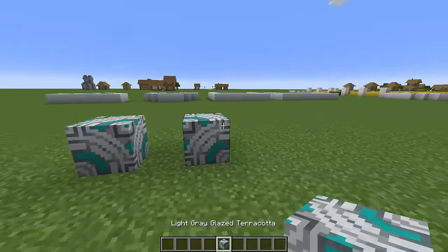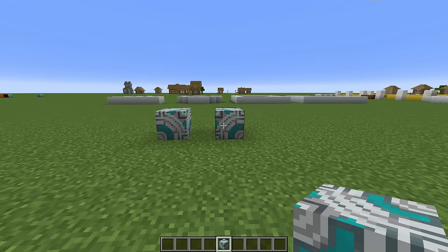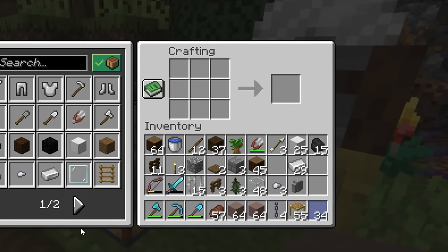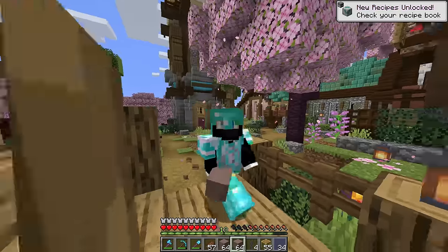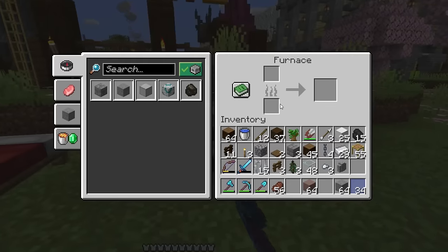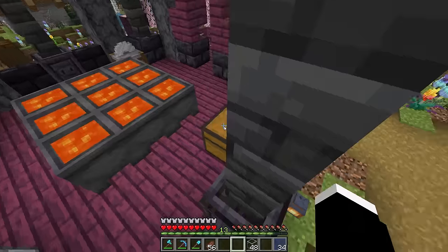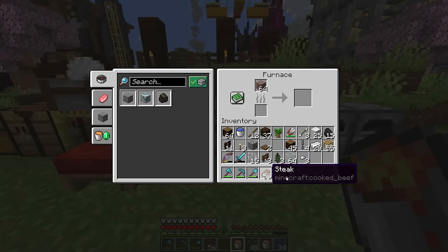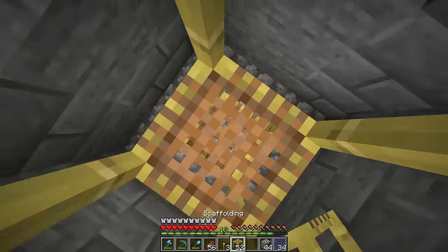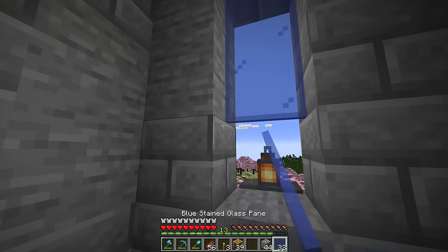Light gray — piece of cake. I don't think I've ever had a light gray terracotta in the world. We kick it off with the light gray, then throw it in a furnace and make the magic happen. Now, real quick, we put some final touches on the build right before we do this terracotta business. Today's comment of the day — it's beautiful and relates to this build perfectly.